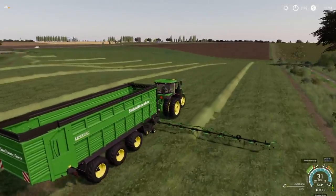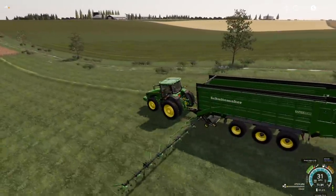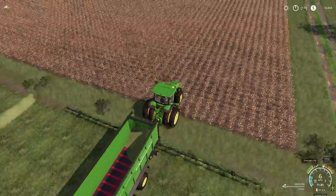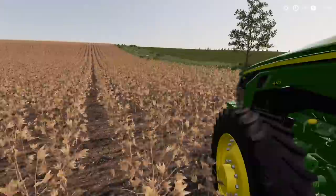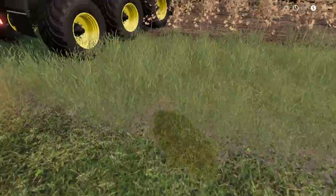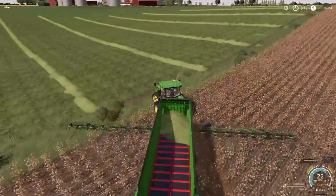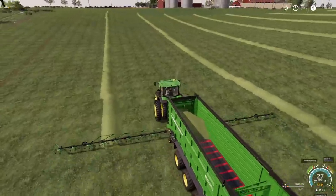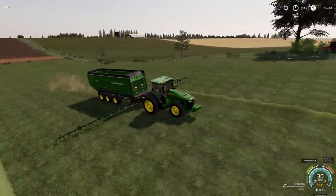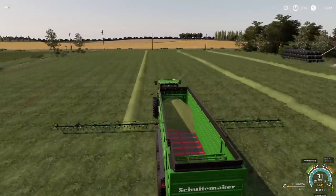I've got a bunch of clover here on the ground and I need to turn this into clover silage. I've also got a bunch of stuff over here I need to pick up for silage. We're at six percent — the machine picks up everything, so I could have accidentally gotten rid of like 68,000 liters. So what we're going to do is go through, pick up all this clover, then take it over to the cow pit where we're going to dump it into the silo and ferment it to make some clover silage.